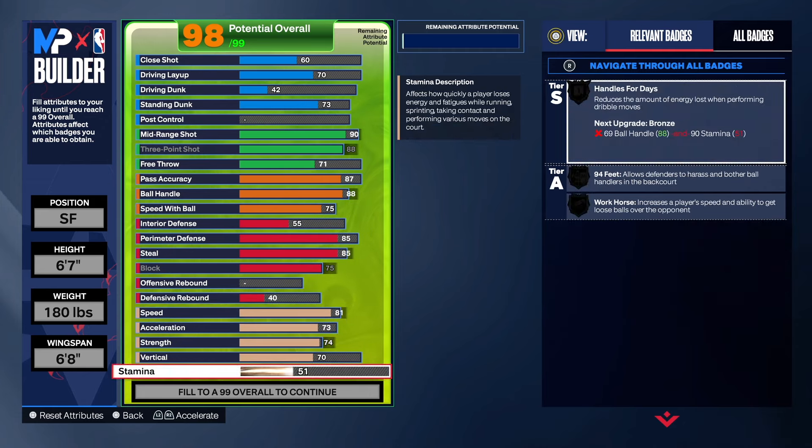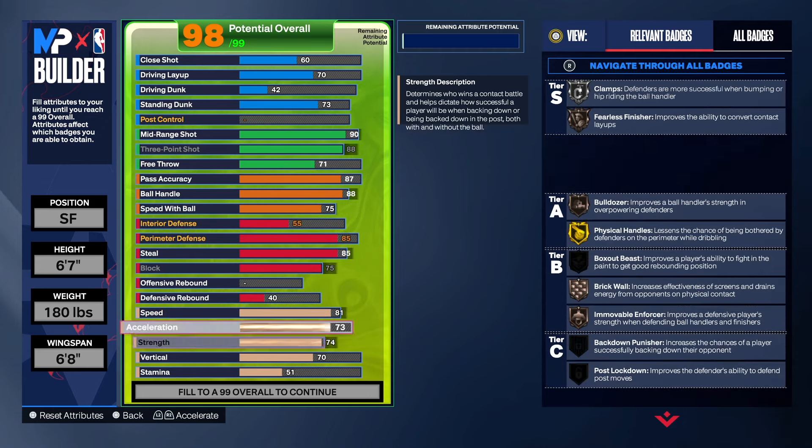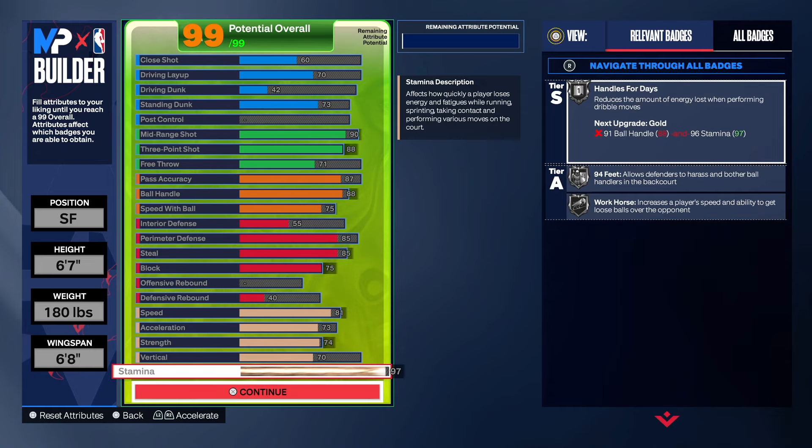For physicals: 81 speed, 72 acceleration, 74 strength, 70 on the vert, and the rest is on stamina.